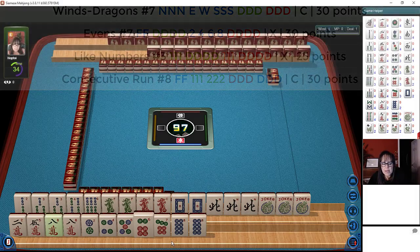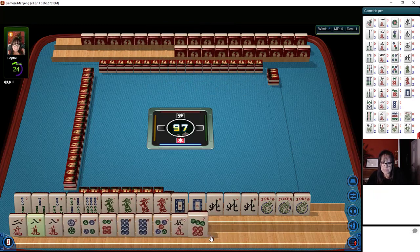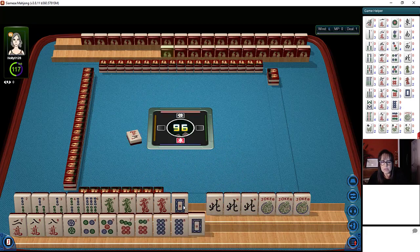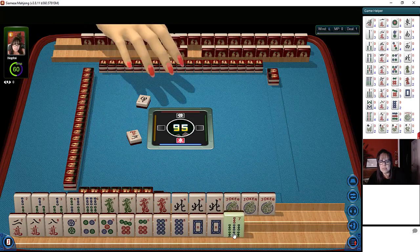We are the dealer, so we have to discard first. We do have two, four, six, eight pairs of eights in here. Let's focus on two, four, six, eight and then maybe that dragon hand. Let's let this five crack go — five characters. We might be able to do the consecutive run dragon hand there.